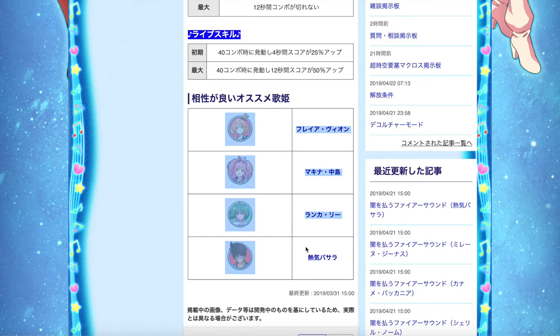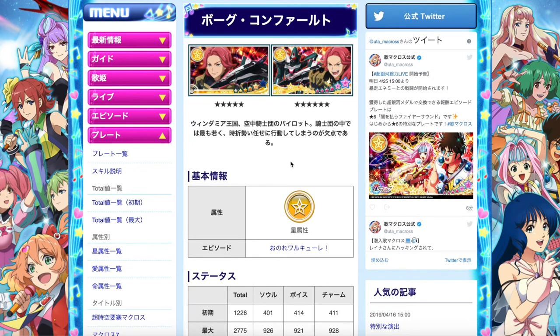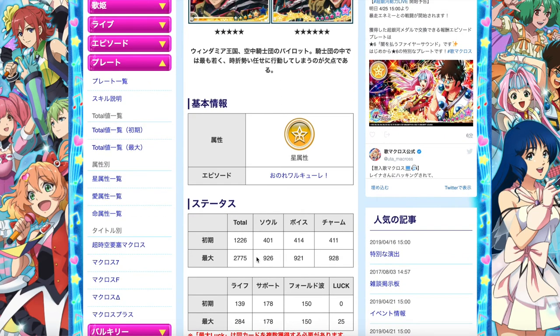Let's compare with the other plate available this month, which belongs to Boke. It's also a Yellow Element episode plate. Being the same element, the stats really matter when deciding which to exchange for based on usefulness, rather than just which Valkyrie points it unlocks — one unlocks for Hayate, the other for Boke. Boke's total score is 2775, already lower than Hayate's. So Hayate's plate is the one to go for in terms of stats. If you're just exchanging these plates for costume points for the Valkyries, just go ahead and do so.